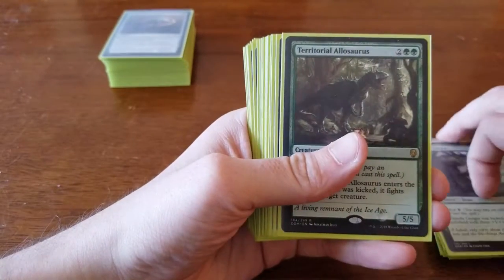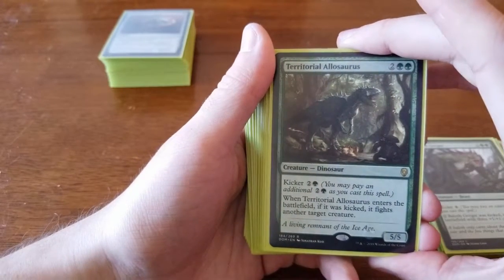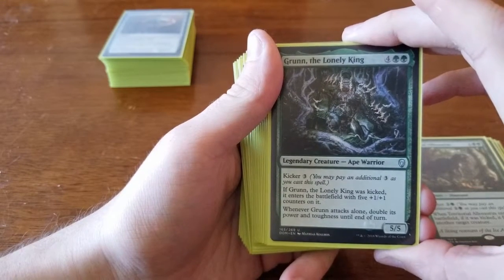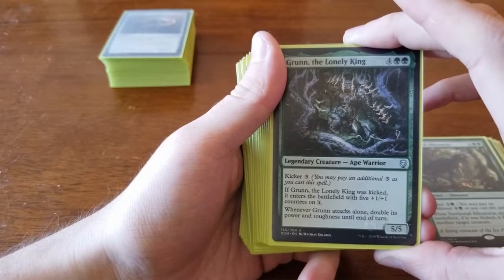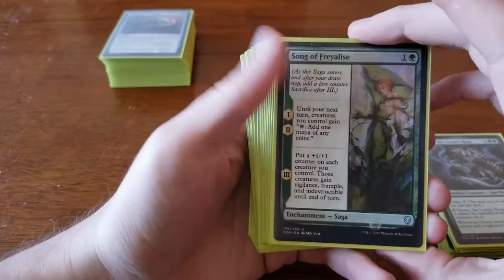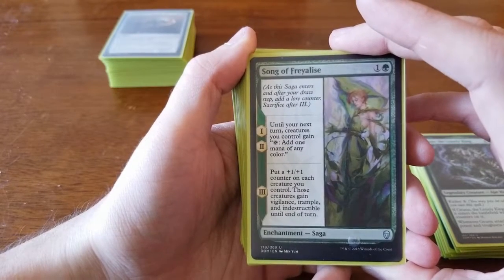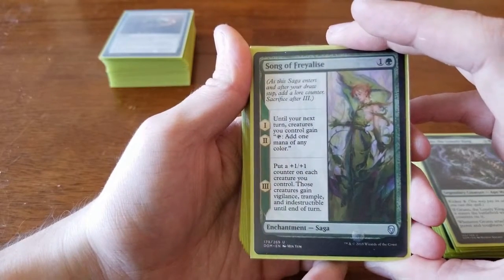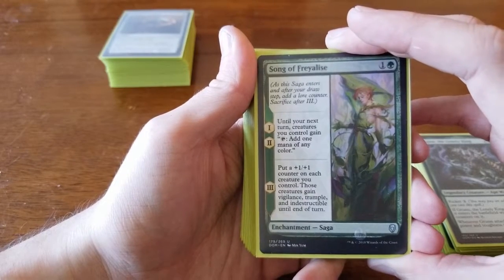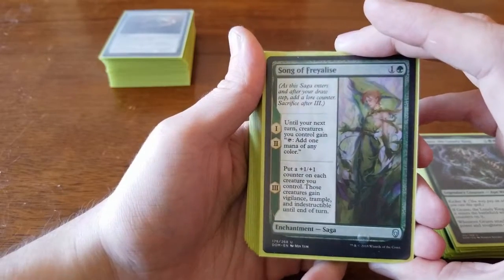We got Territorial Allosaurus — two green and two colorless for a 5/5. Paying four for a 5/5 is great, and for eight you could have it come in and fight something, though playing it on turn four alone puts you so far ahead. Grunn, the Lonely King — four and two green, a 5/5 with a kicker of three. When kicked you get five +1/+1 counters so he becomes a 10/10, and if he attacks alone you double his power and toughness — essentially swinging for twenty with Trample from Forebear's Blade. We also played Song of Freyalise — one and a green. For two turns your creatures tap to add one mana of any color. On the third chapter you put a +1/+1 counter on each creature and they gain Vigilance, Trample, and Indestructible until end of turn. You'd swing with everything since they wouldn't die and you could still protect yourself, usually dealing a large chunk of damage or wiping out a large portion of their board.